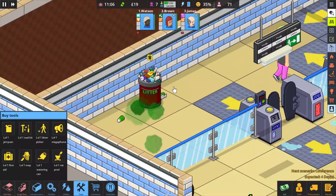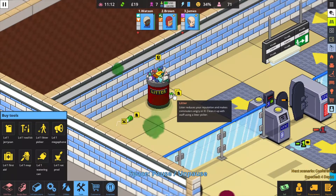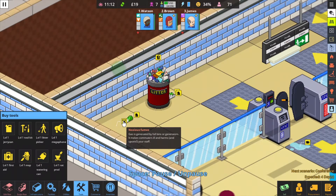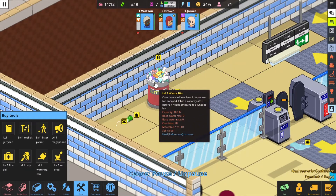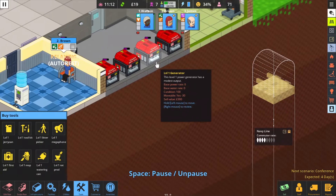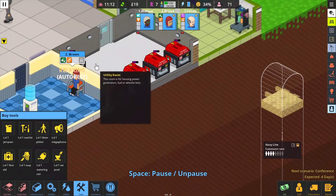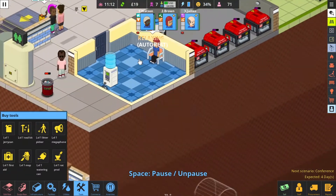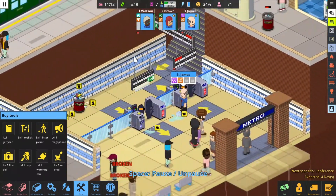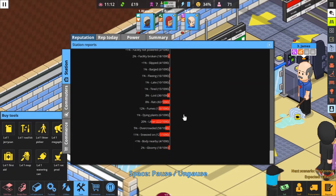Hello everyone, welcome to an Overcrowded guide. This time I'm going to show you how you can potentially remove intoxicating fumes. When the litter bins are full, or sometimes the generator creates its own fumes — when the generator does it, it doesn't cause problems. But when the trash cans are full, that's when things get troublesome.